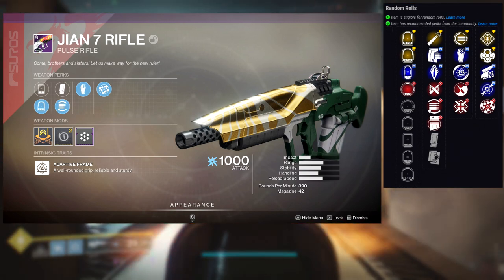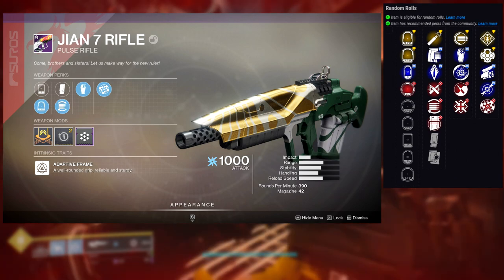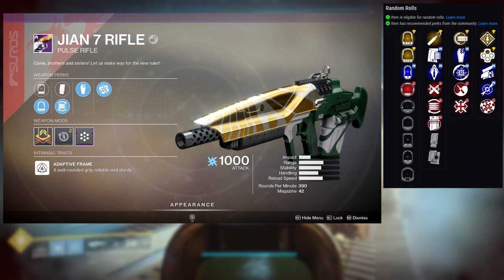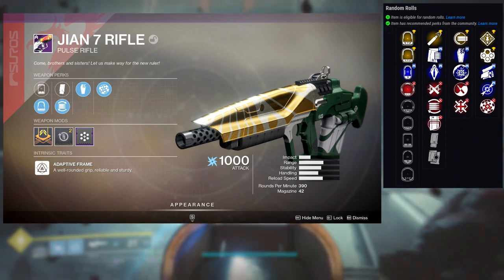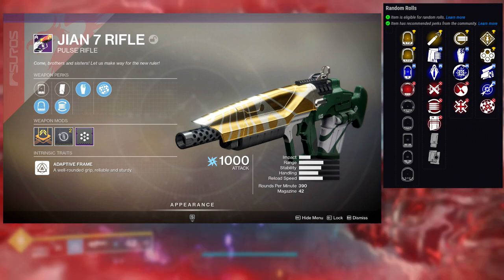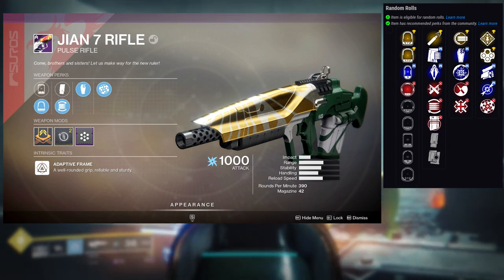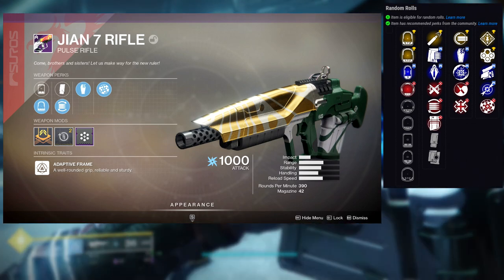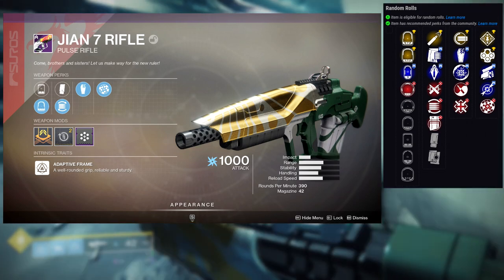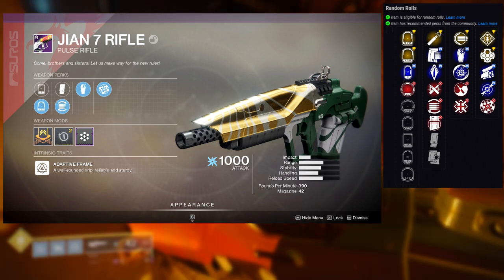I value full auto trigger system a lot because it just feels a lot nicer. The roll I have — grave robber and range finder — is nice. I see people valuing grave robber, and I get that, but if I'm not running something melee-based like a titan or a specific role on my hunter, I just don't care for it. Full auto trigger system is something where I can just click, aim, and turn my brain off — it's more of a quality of life change for me.